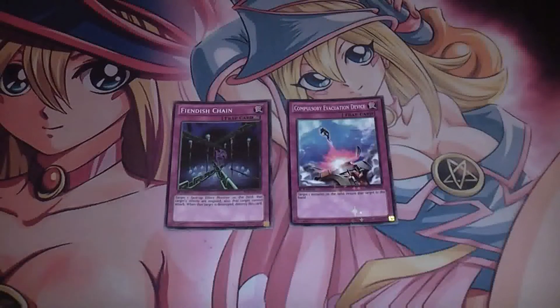These two trap cards have two totally different effects and two totally different ideas. Fiendish Chain — you can flip it straight up and your opponent's monsters are negated. It does what a Spell Speed 2 effect does, but in trap form. Whereas Compulsory just gets rid of a monster and takes it back to the extra deck if it's a Synchro or an Xyz, or if it's a special summoned or normal monster, it returns it to the hand.